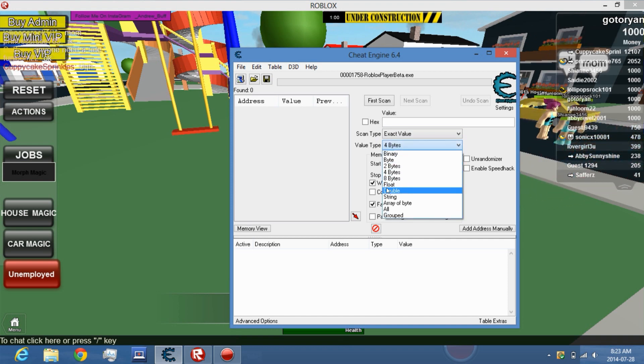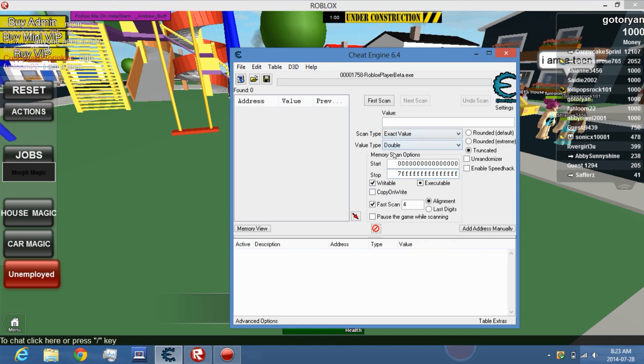Now you gotta press double and type your speed, which is 60, because your default speed is 60.